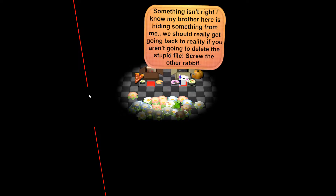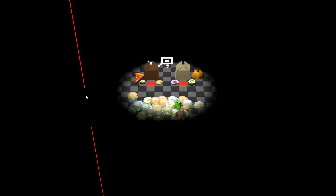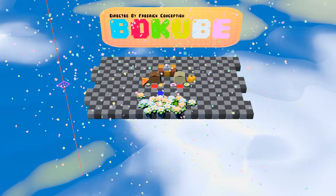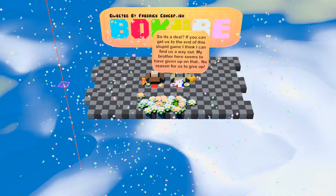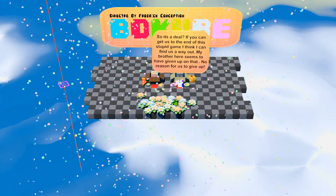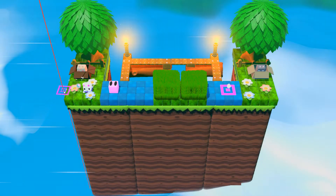"If something isn't right, I know my brother here is hiding something from me. We should really keep going back to reality if you aren't going to delete this stupid file. Screw the other rabbit." I'm wondering if the developer speaks English as his or her first language. Alright, so these levels are done. Thought it might have frozen there for a second, but apparently not. So it's a deal — start the music. If you can get us to the end of this stupid game, I think I can find us a way out. Alright, this looks like a proper game now.